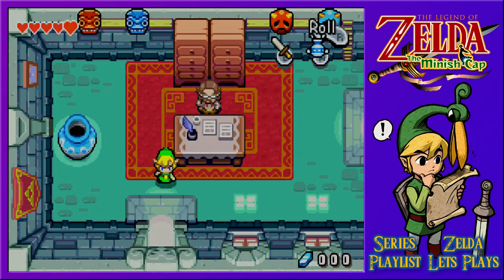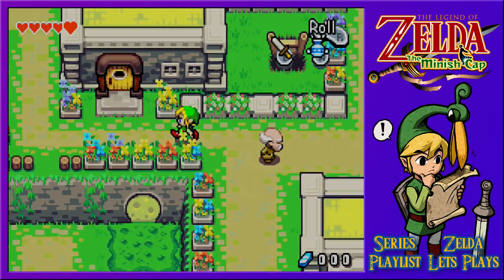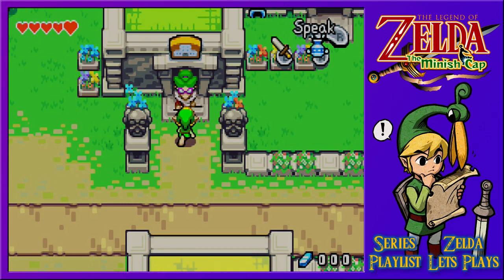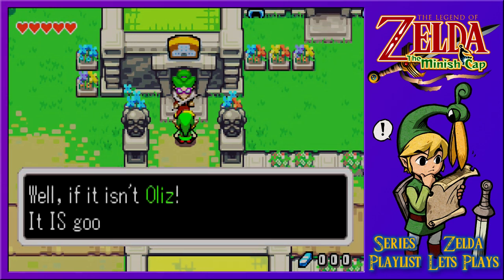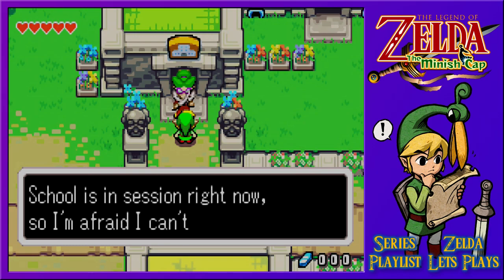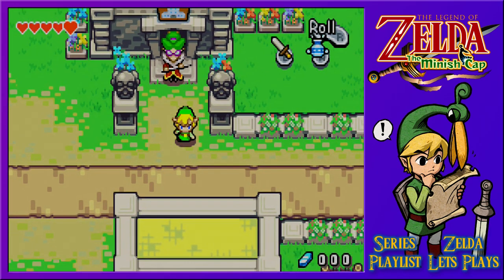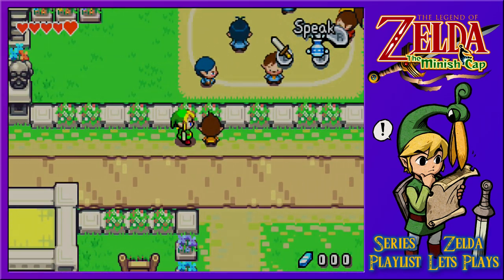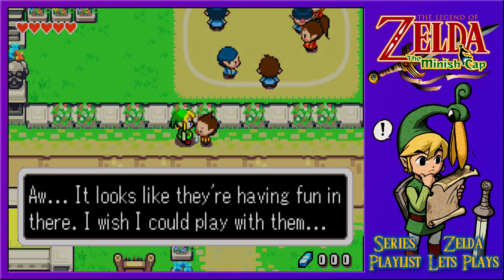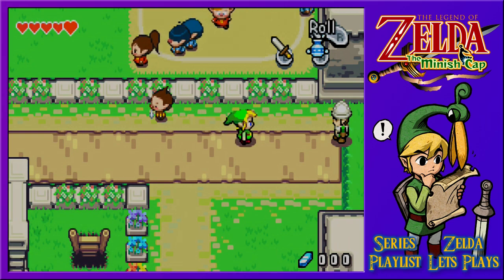It is good to see you again. School is in session right now, so I'm afraid I can't let you in. Why not? Don't I have to learn as well? It looks like they're having fun in there. I wish I could play with them. Why aren't you in school?